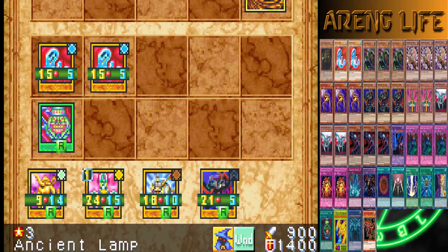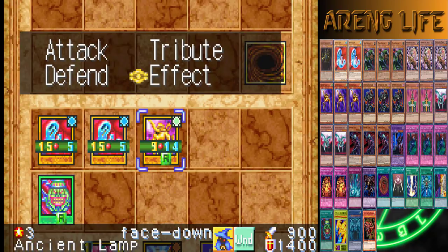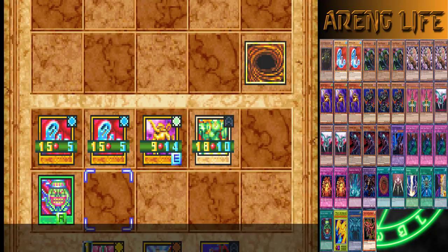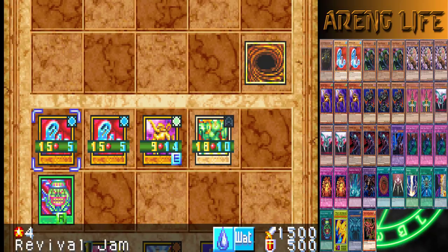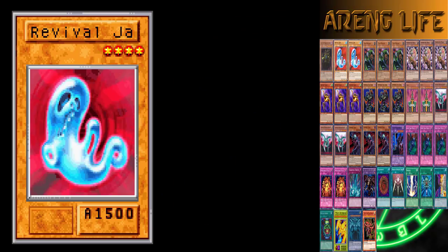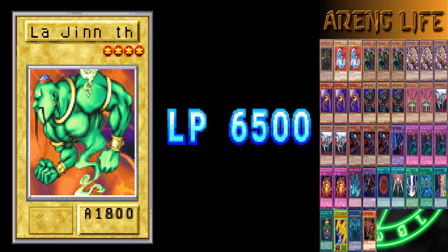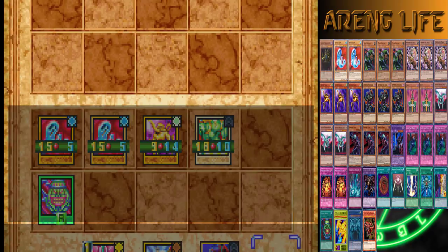He's going to defense — I think I've pretty much got him in this situation. I'm gonna go ahead and summon Ancient Lamp, so it summons La Jinn. I could activate Pot of Greed but I don't really need to because it'll clog my hand. So I'm just gonna go ahead and beat down — he's got 300 attack monsters. This is pretty much just the power of this deck.